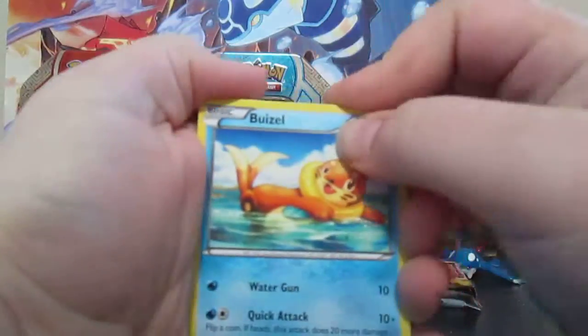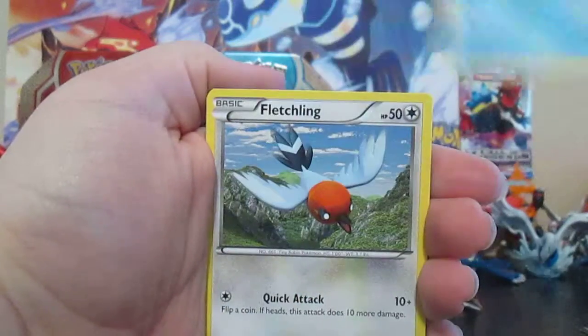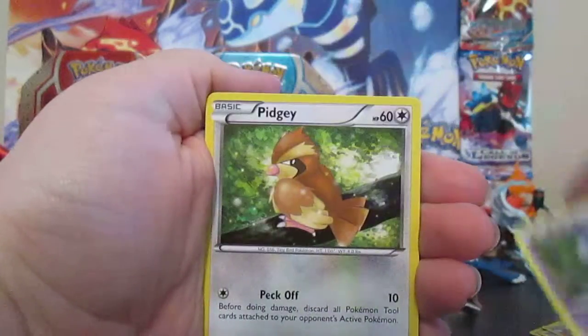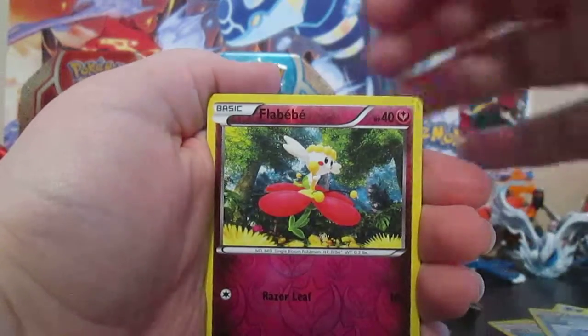That Groudon tin though, wow. We have a Weasel, Fletchling, Ponyta, Espeon, Pidgey, Love Disc, Trick Shovel, Abby Lug, Rufflafla Baby, and a Qwilfish Rare.